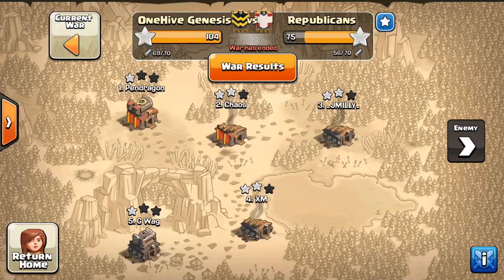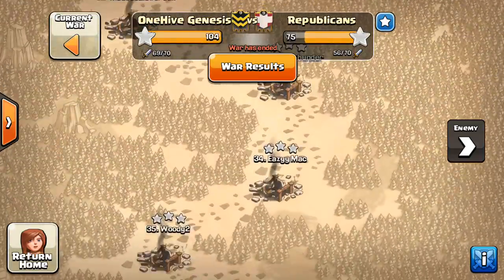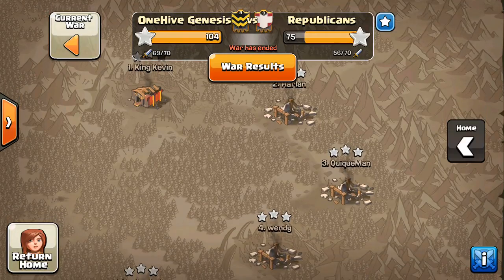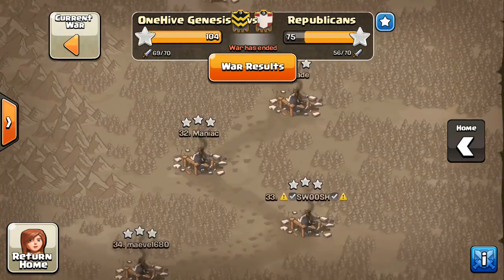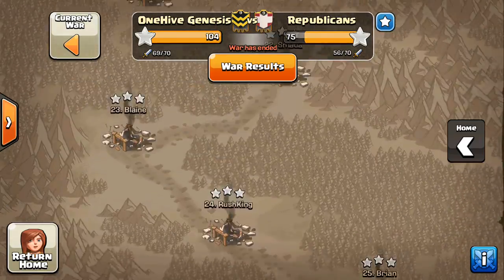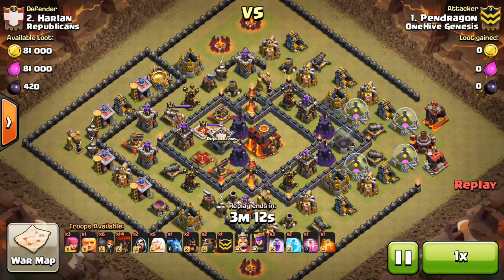As far as this war, kind of a 2-star clan — you can see most of our Town Hall 9s were 2-starred and a few 3-stars at the bottom. We had a good war though; everything except that top Town Hall 10 was 3-starred, so good job to the people at Genesis bouncing back from a tough arranged matchup. So we're going to start with Pendragon at number 1.